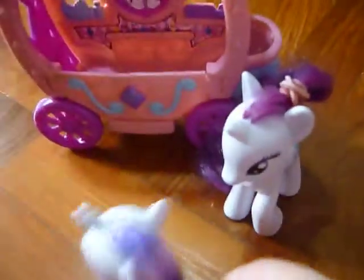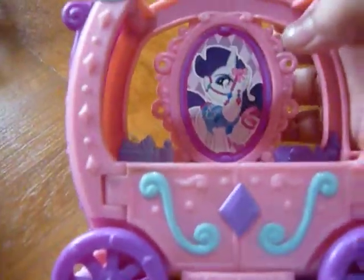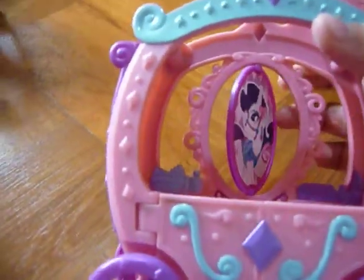She also came along with Sweetie Belle. There's a Rarity fashion designer card and a spinning mirror thingy. One spin is her ugly saddle and the other is a very chic accessory for her to wear. Cantaloupe holes aside, flick them away too.